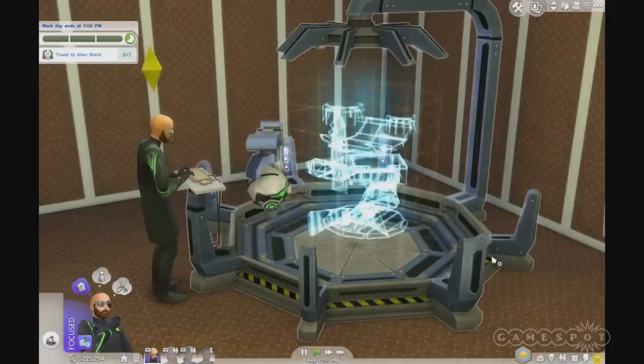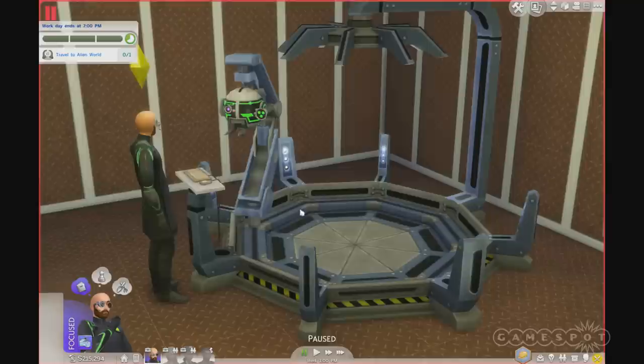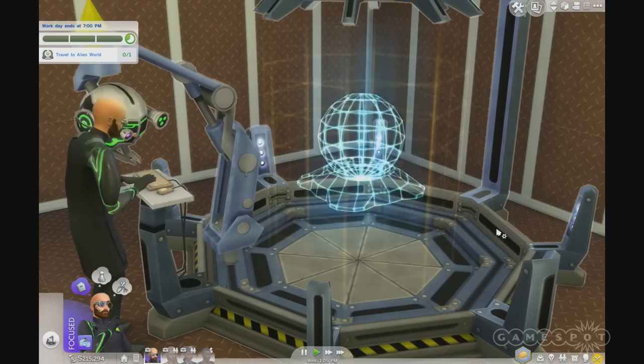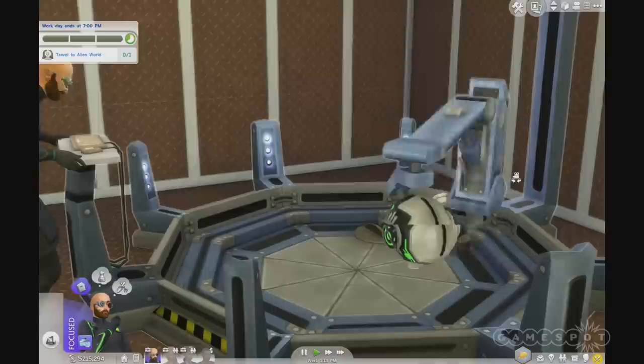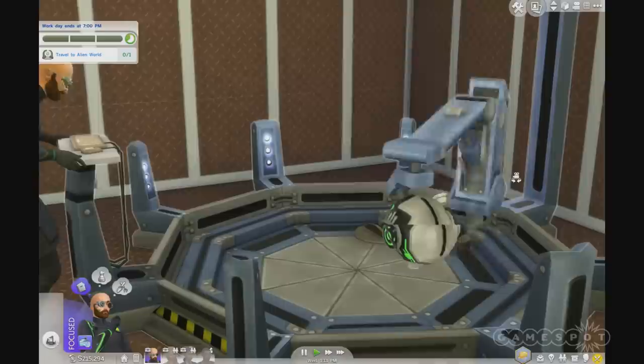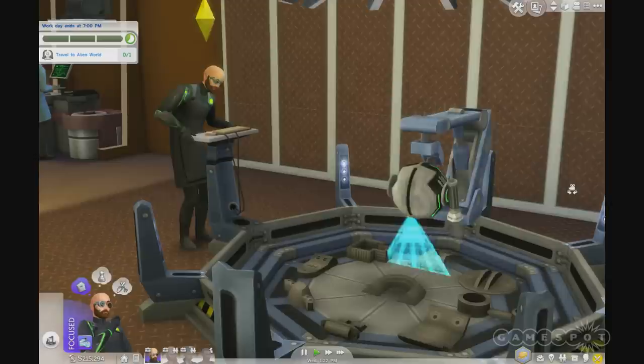Let's actually start making an invention — let's try a hover lamp. I love the way this thing brings objects to life as they get built and constructed. As the scientist ramps up on their skills and has breakthroughs, more and more invention recipes will be unlocked. Most of these inventions can be carried back home, so you can find really cool ways to use them even outside of your profession.